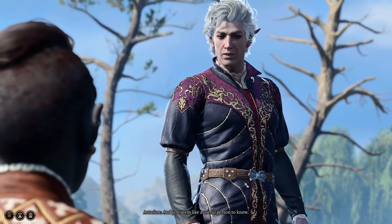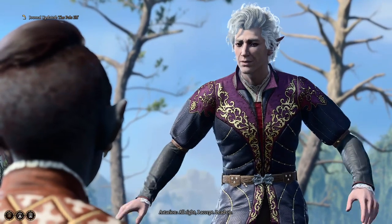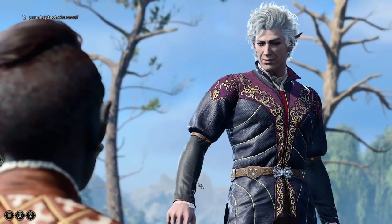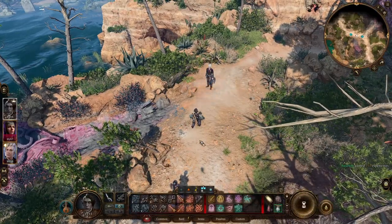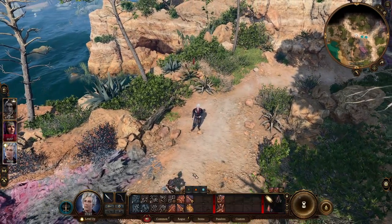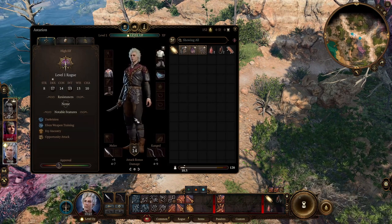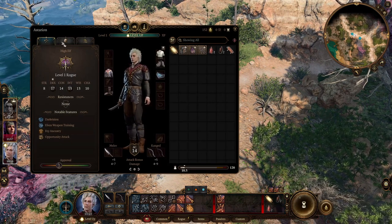You seem like a useful person to know. I accept. We should actually check out those quests he has as well. So Astarion is a rogue — we'll probably keep him as a rogue because he's pretty good at it. High Dex, and then middling stats otherwise.